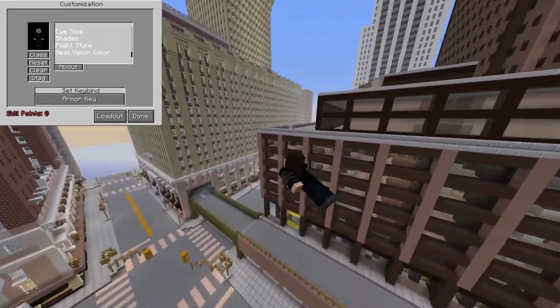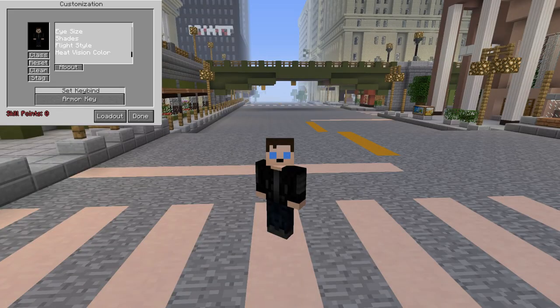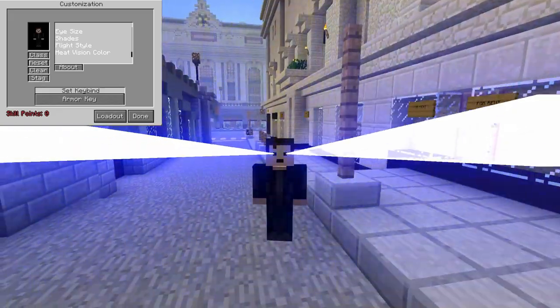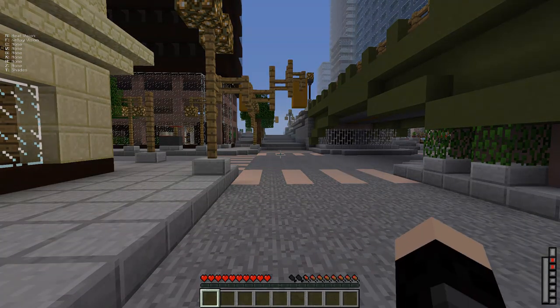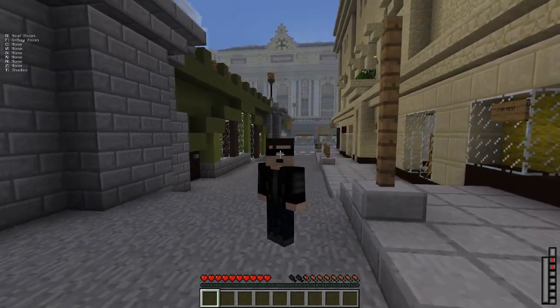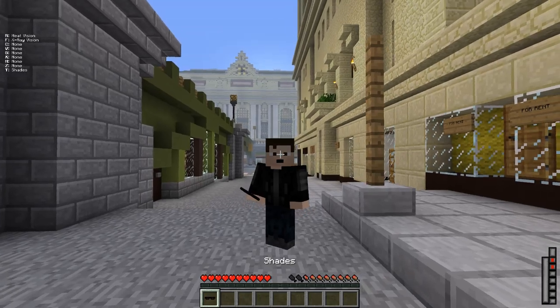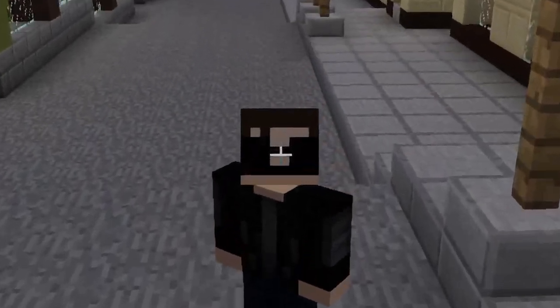As for your customization options, you can change your Flight Style and Heat Vision Color. Eye Size is used if your skin has whiter eyes or no eyes. For Shades, simply right-click the shades and they will appear on you. You don't have to use them as an armor piece anymore. The customization options for shades will take your shades off. Changing your eye size will change the size of the shades.